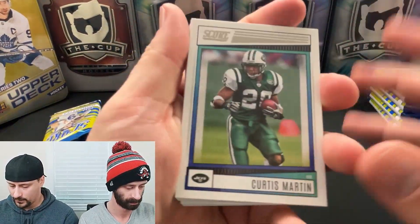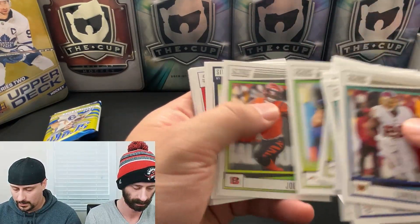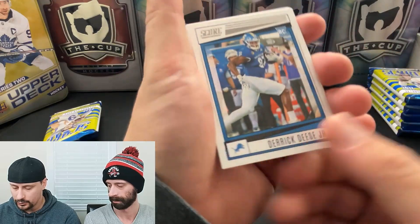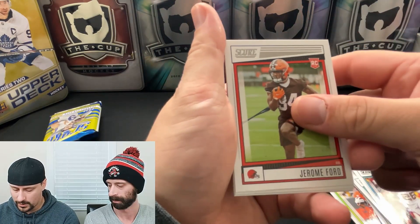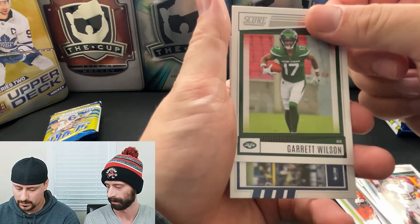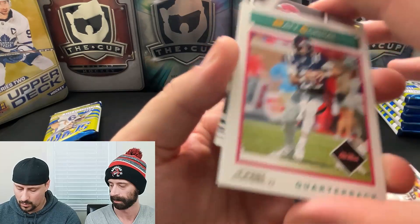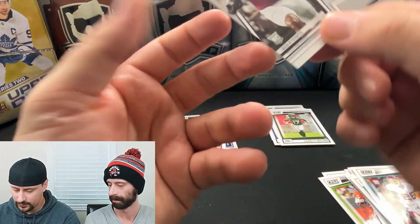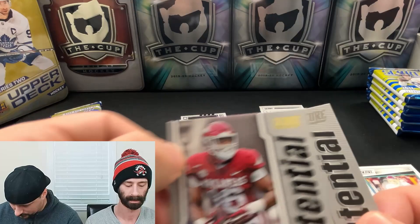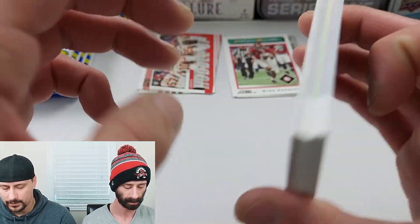I'll rifle through the base quickly until I see the first rookie. We have Christian Harris rookie, Derek Deese Jr., Jerome Ford, Tariq Woolen, DeShawn Corbin, Garrett Wilson. Then a DK Metcalf celebration insert, Matt Corral quarterback retro, a potential of Jalen Wad-uh-mer, and a gold variation of Treylon Burks — not numbered but cool. You can see it in the Score title.